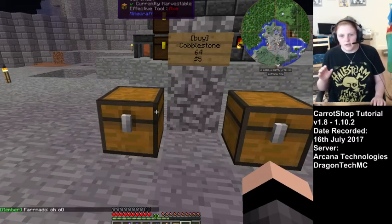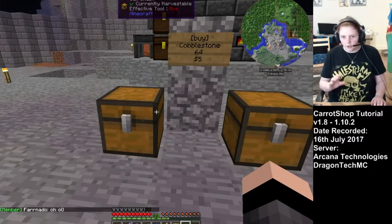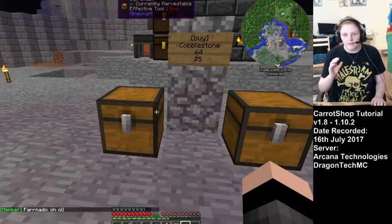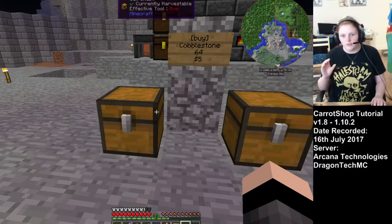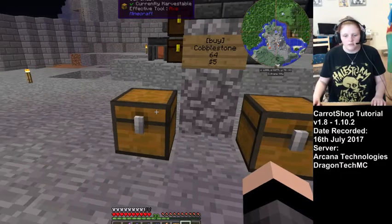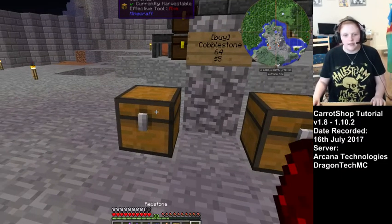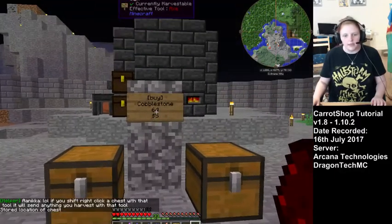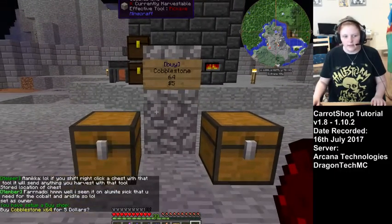Now if you want to sell just one stack of cobblestone, you want to put just one stack inside that chest. If you put more than one stack in, the sign will think you're trying to sell more than one stack at once. So we're just going to put one in, then punch it with a piece of redstone, then punch the sign, and that will link up the shop.